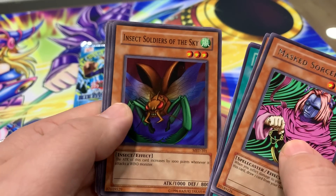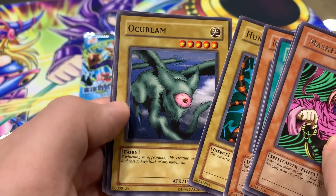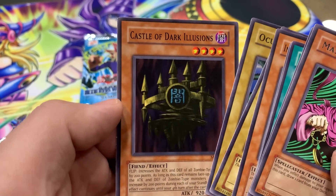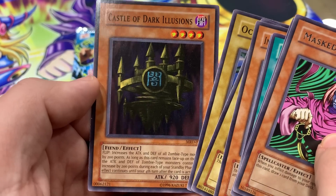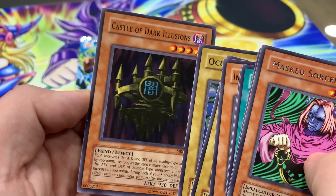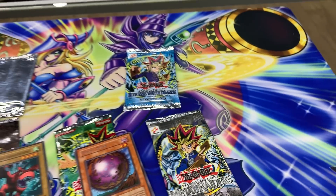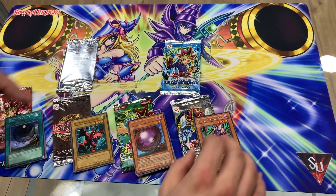Hunter Spider, Ocubeam, and Castle of Dark Illusions - you guys all remember that episode of Yu-Gi-Oh. They shoot the Catapult Turtle at the Gravitation Ring and it falls on all of his monsters. I always loved that episode.